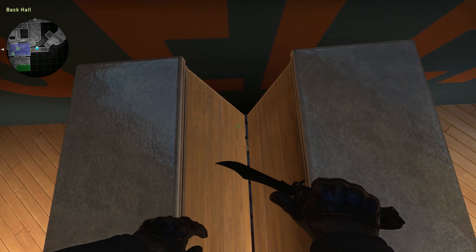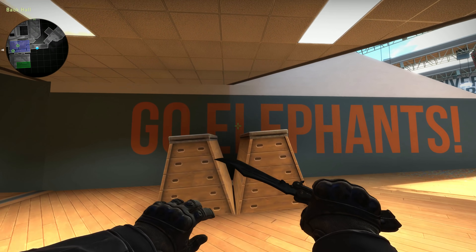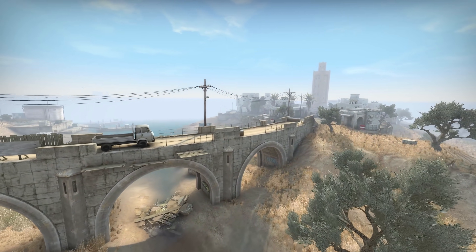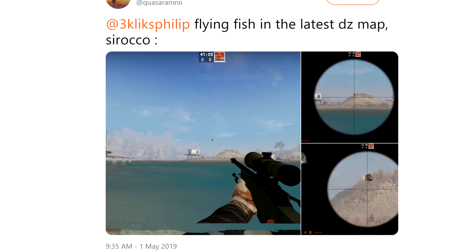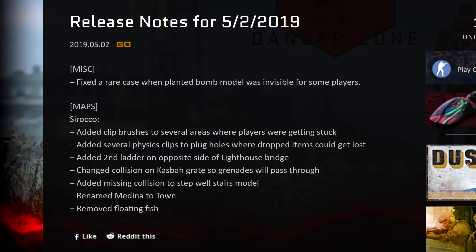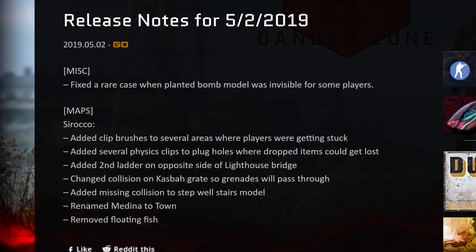I'm absolutely certain the map will soon receive an update to patch all of these things, bringing Workout up to 2019 standards. And last, I'm going to cover Sirocco. Being the most detailed CSGO map of all time, you can be sure that a few bugs exist on it - and there were. Of honourable mention were the flying fish, spotted by Amni on Twitter. This was soon patched up, along with numerous clipping bugs like where things and players could get stuck or fall through the floor.